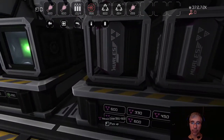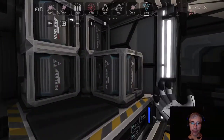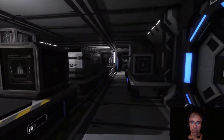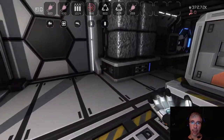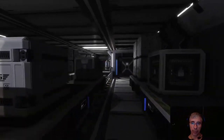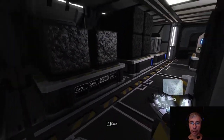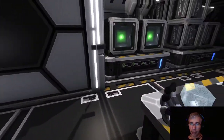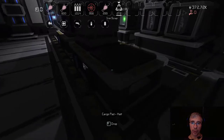Look at this - we have more than half a cargo pad full of nitrous oxide. With all this material we could in principle have some station built. I have a lot of steel and I'm running out of cargo space already.